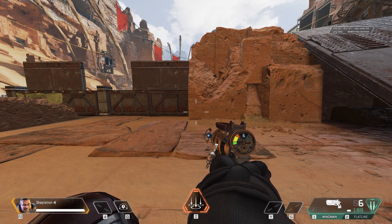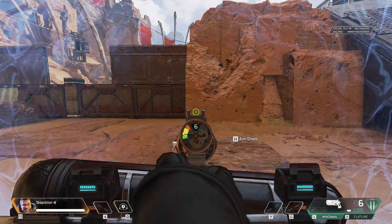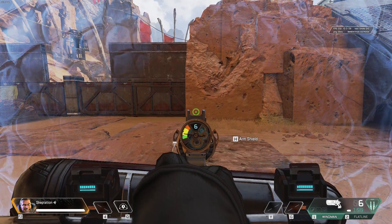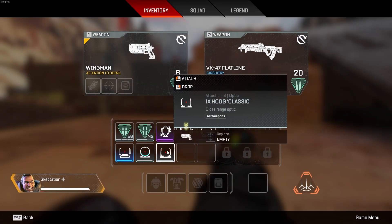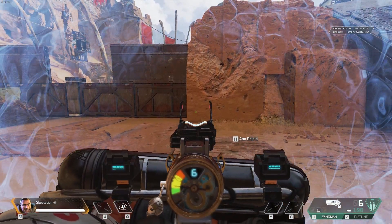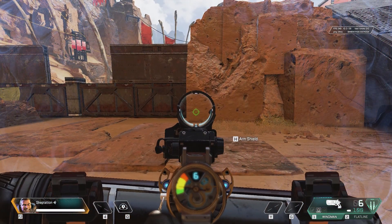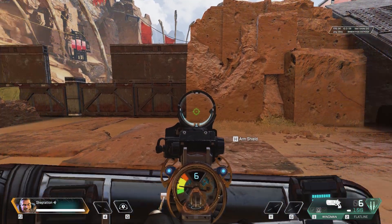As you probably know, when you aim down sights with Gibby, his gun shield pops up and you can see it around the edges of your screen. What you might not know is that currently the strength of this overlay seems to be dependent on your sight. See how much stronger this 1xHC is compared to irons? The 1xH, along with the 2x and the 1x2x, has a weaker overlay than even the iron sights.